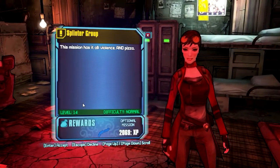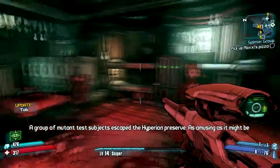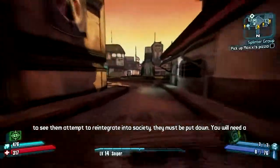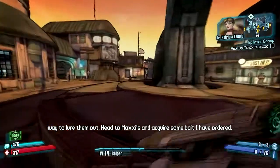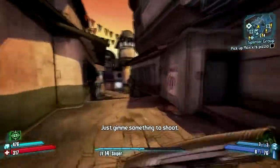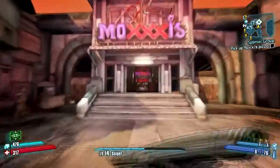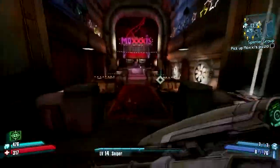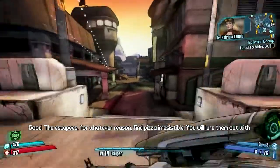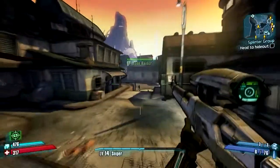This mission has it all — violence and pizza! A group of mutant test subjects escaped the Hyperion preserve. As amusing as it might be to see an attempt to reintegrate into society, they must be put down. You'll need a way to lure them out — head to Moxxi's and acquire some bait. The escapees, for whatever reason, find pizza irresistible. You will lure them out with the pizza, then murder them. Sounds like fun!